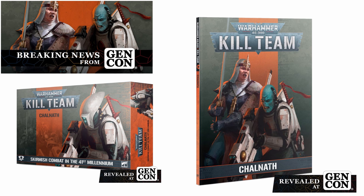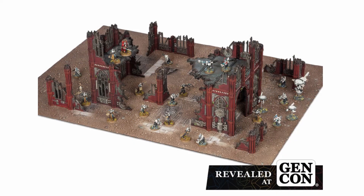Chalnath features the forces of the Sisters of Battle against the Tau. As we saw in Kill Team Octarius, the box set comes with forces for both factions as well as a huge amount of terrain. Admittedly in this box it's a little bit more dull than the cool Orc shantytown we got in Octarius, but it's still nice to get a big new set of terrain to add to your battlefields.